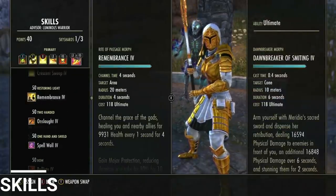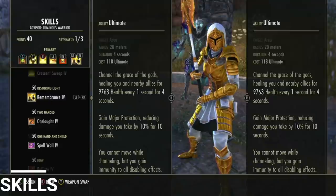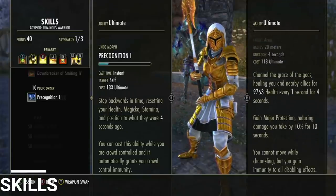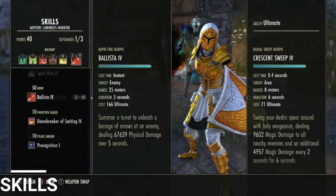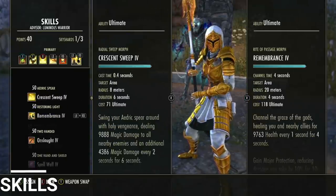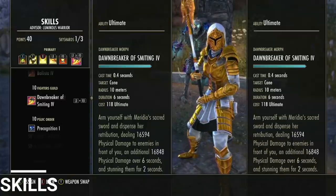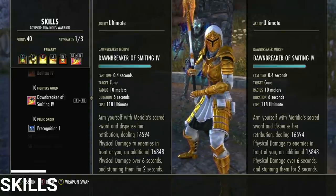For the back bar ultimate, I usually use a defensive one — typically Remembrance, because it's a strong heal-over-time for 4 seconds where you basically become invincible. If you don't want that risk, you could use Precognition — I'm using that morph because being able to use it while stunned might save my life. There's also the option of putting Spell Wall, which is one of my favorite ultimates in the game, on your back bar and Crescent Sweep or Dawnbreaker on your 2H bar.